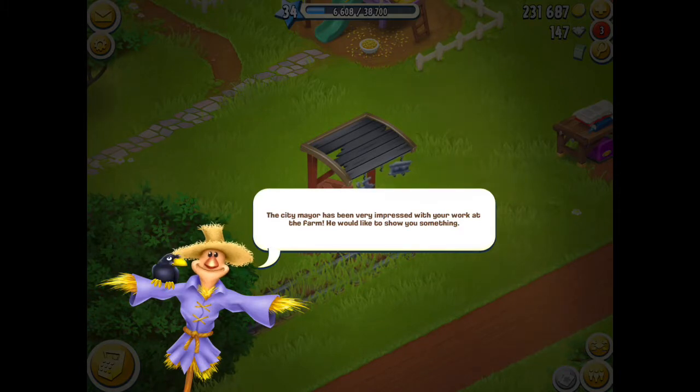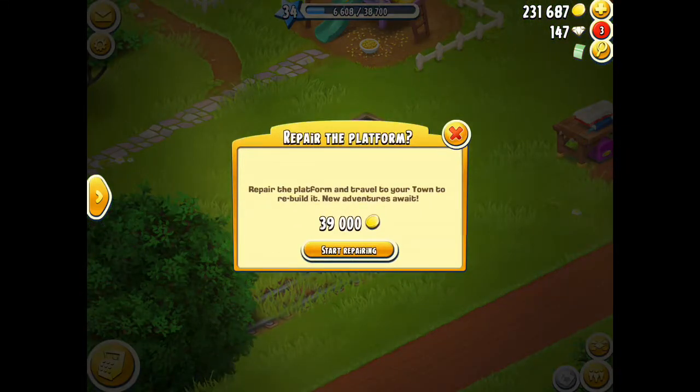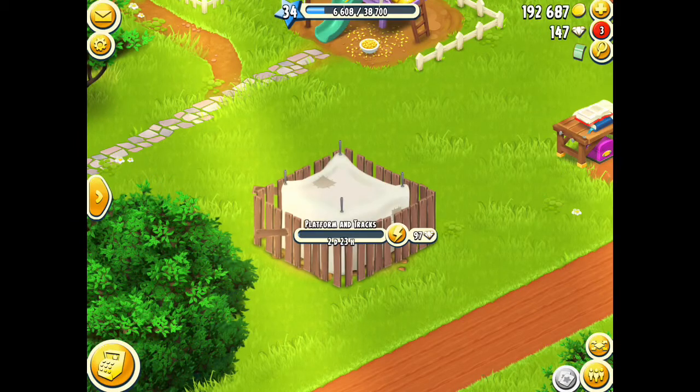The city mayor's been very impressed with your work at the farm — well, as he should be, because I'm playing this farm pretty well if I do say so myself. He would like to show you something. It's telling me to tap on the little train station here, and it's going to cost me 39,000 coins — which I've got plenty of — to repair the platform.